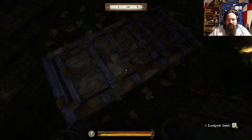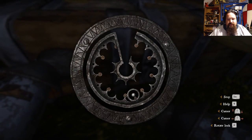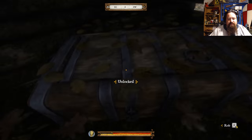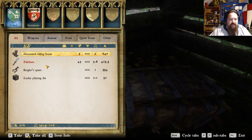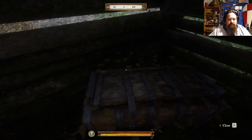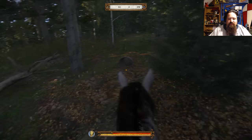Make sure you've got lockpicks for this one, because it's a hard lock. I probably shouldn't have any trouble with it. Well, this is different — I wonder if the game designers did this. This is the first time I've tried a lockpick since the last update, I think. So that's kind of nice. Got night spurs, a lucky playing die, a falcon, paunch, and decorated riding boots. Not too bad for that loot. Because that doesn't look like my sectoral lockpick anymore, so I'm guessing that's a new thing.